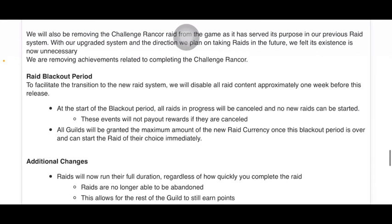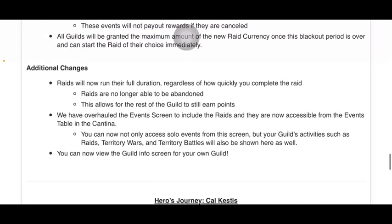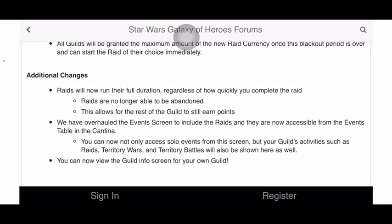Raid blackout period. To facilitate the transition to the new raid system, we will disable all raid content approximately one week before this release. At the start of the blackout period, all raids in progress will be cancelled and no new raids can be started. These events will not pay out rewards if they are cancelled. All guilds will be granted the maximum amount of the new raid currency once the blackout period is over and can start the raid of their choice immediately. Additional changes: raids will now run their full duration regardless of how quickly you complete the raid. Raids are no longer able to be abandoned — this allows the rest of the guild to still earn points. We have overhauled the events screen to include the raids, now accessible from the events table in the cantina. You can access not only solo events from this screen, but your guild's activities such as raids, territory wars, and territory battles will also be shown here. You can now view the guild info screen for your own guild!